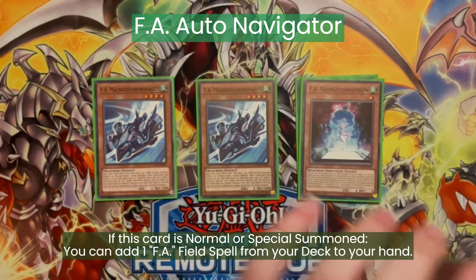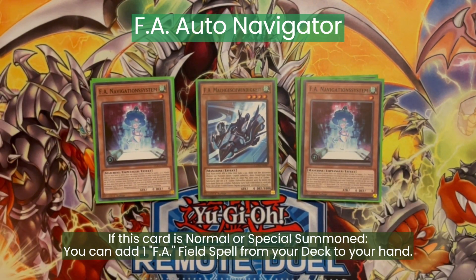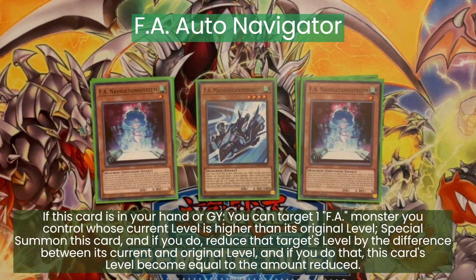Then two Auto Navigator. Auto Navigator can add any FA field spell on summon from the deck to the hand. It's a free special summon from the hand or the graveyard if you have an FA monster whose level is higher than its original level. And it's a tuner, so this is just a really great card. Its attack equals its own defense, which comes up later as well.